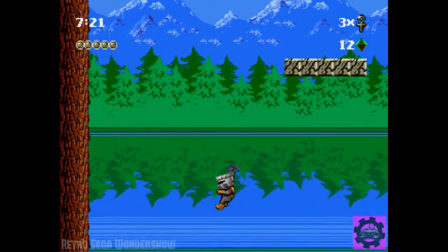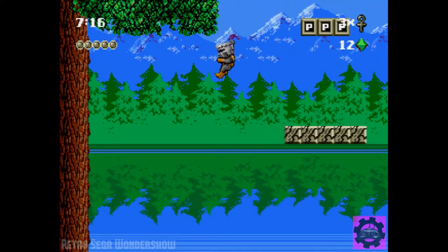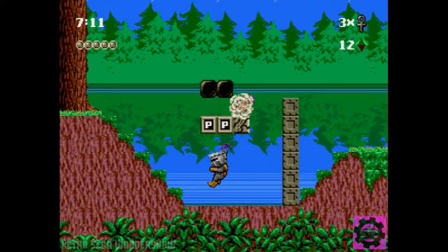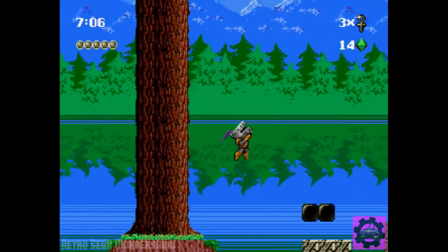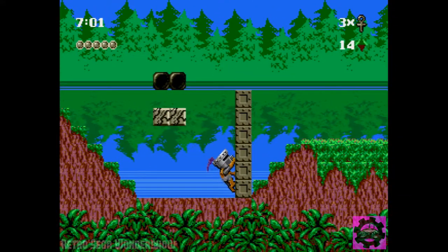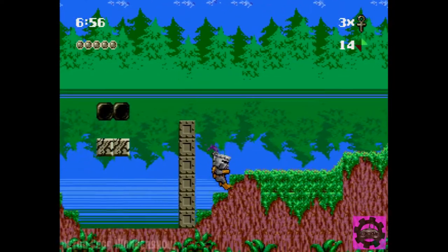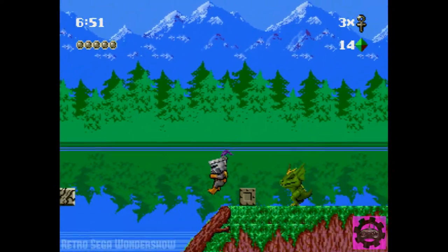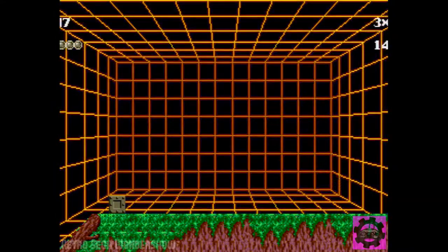They're P blocks instead of question mark blocks. These blocks up here at the top are kind of tricky to get with the knight, because you break blocks as soon as you land on them. So if you wanted to get those blocks, you would have to avoid getting the knight power-up until you got to that part. As for climbing up the wall — that's what you do. Your A button is your run-fast button, your B button is your jump button, and your C button is your special button, which is different from one character to the next.